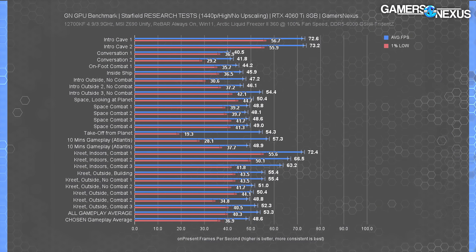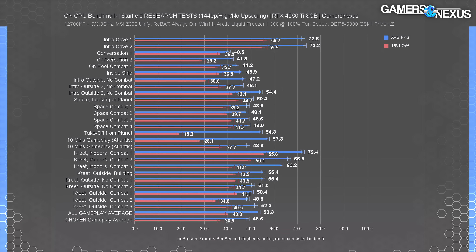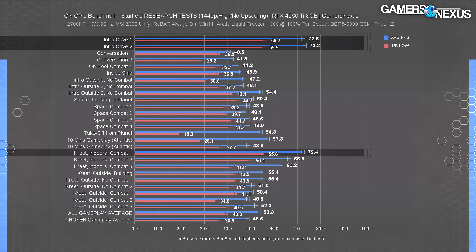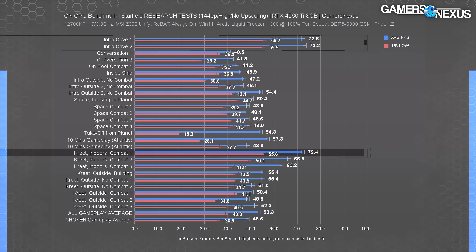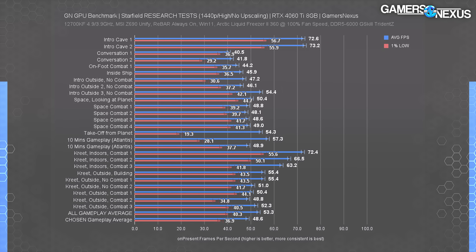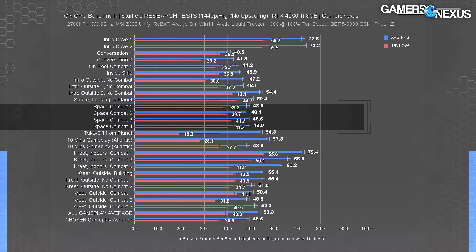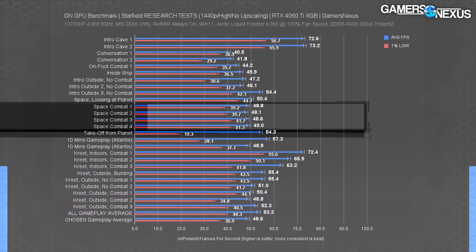Here's the chart with FSR upscaling, dynamic resolution, and variable rate shading all disabled. The 4060 Ti at 1440p high held in the 70s in a few locations, notably inside one of the early cave areas and inside the lab on Crete. We observed fps averages in the 40s for initial conversations where high-poly character face detail is loaded in, and mostly in the 40s outdoors as well. Space combat and flight had us typically around 50 fps, plus or minus a bit.